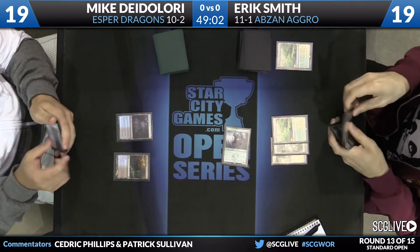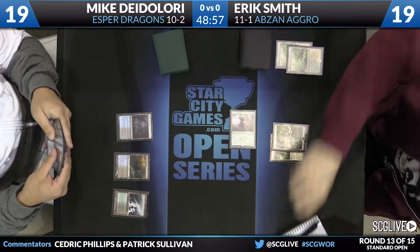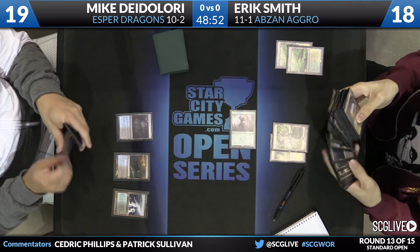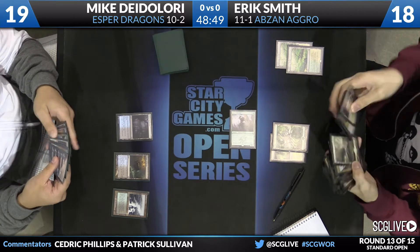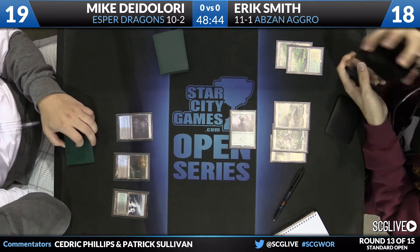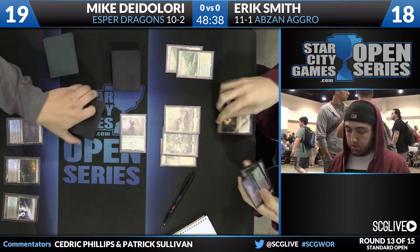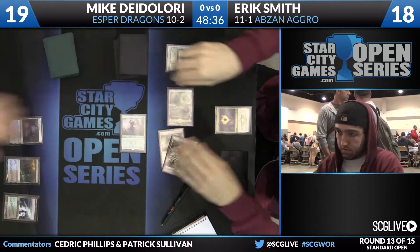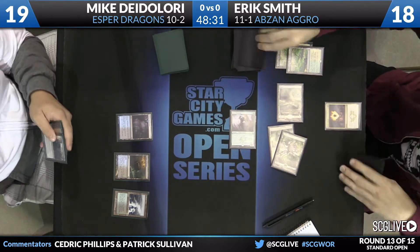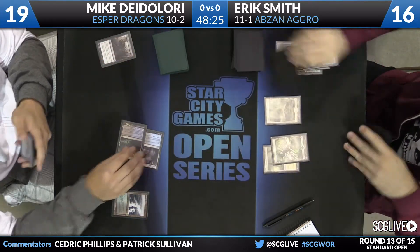In there for two with a Den Protector. Windswept Heath and a passing of the turn for DeLaurie. Flooded Delta from DeLaurie — he'll just simply pass the turn back over to Smith. Smith plays a Plains. He'll play an Abzan Charm, looking to get some cards. That's exactly what the former Invitational Champion will do. So Anafenza and Abzan Charm are the draws, and BioBlight will take care of the Den Protector while Smith is tapped out.